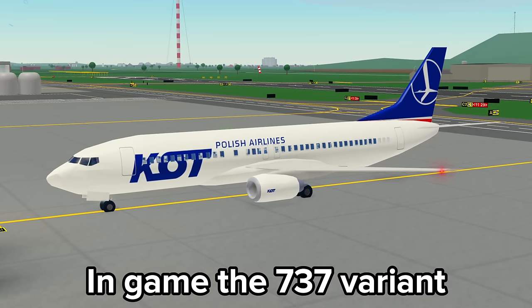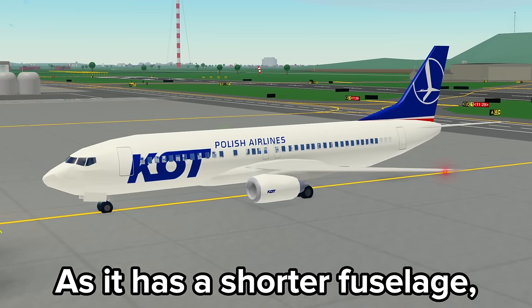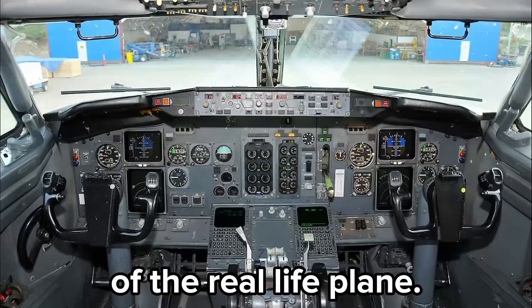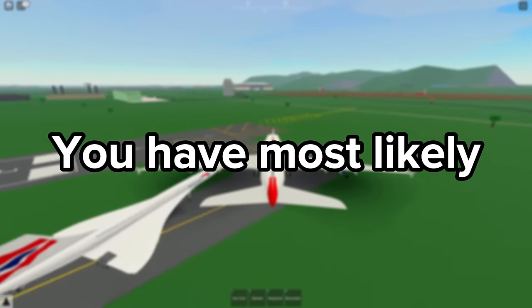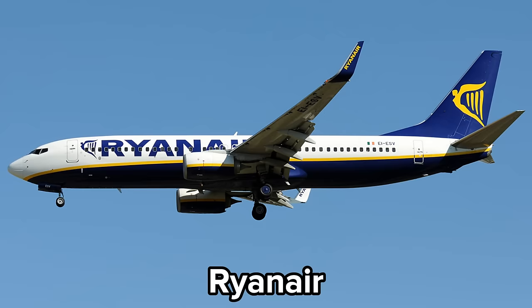In-game, the 737 variant is the 400, as it has a shorter fuselage, no winglets, and an older cockpit, which we find on the 400 variant of the real-life plane. The variant being added will be the 800, which is the most popular variant — you have most likely been on one if you fly airlines such as Ryanair or Southwest.